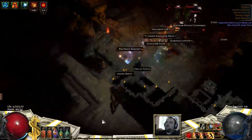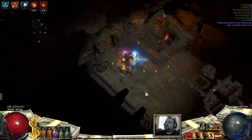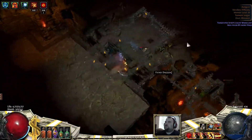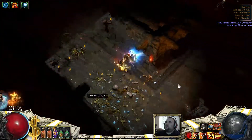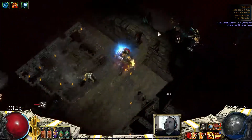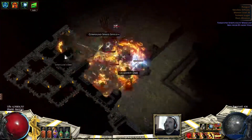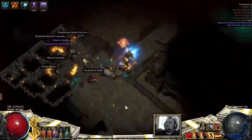You'll notice that the mobs on this tileset tend to be spiders and skeletons and necros - all the kind of stuff that you'll see in the prisons in the main game. They don't really throw you for too much of a loop in these early 66 maps.